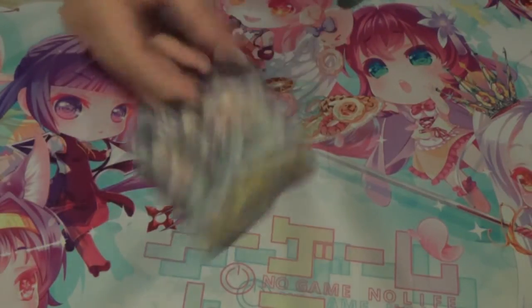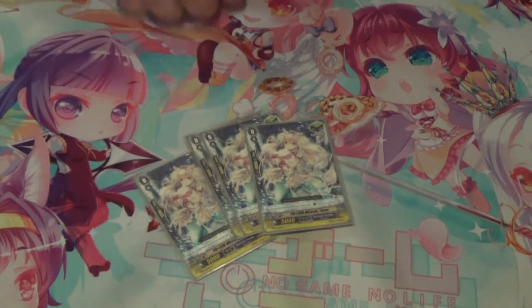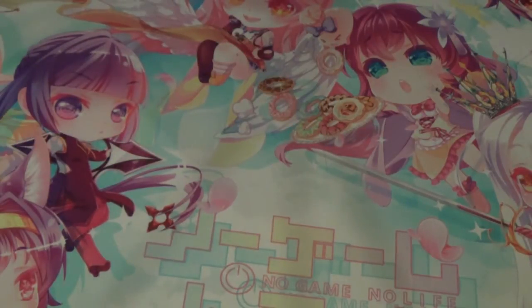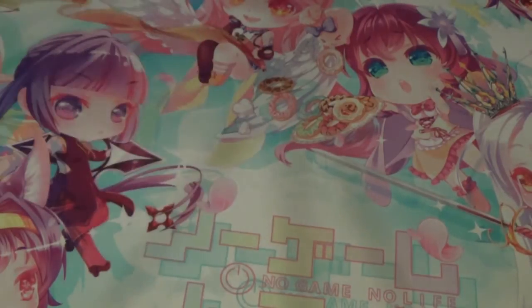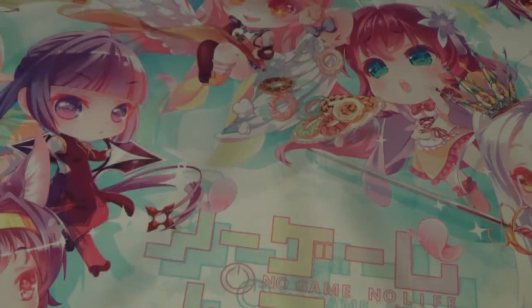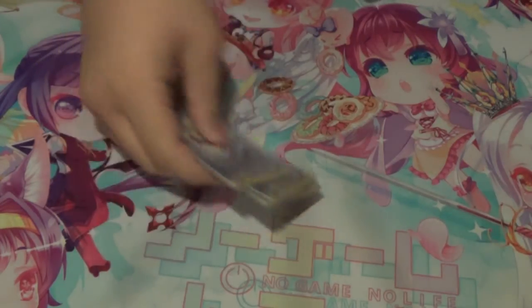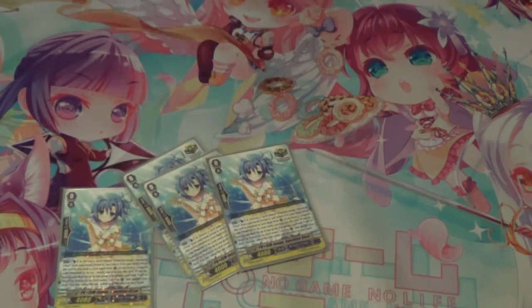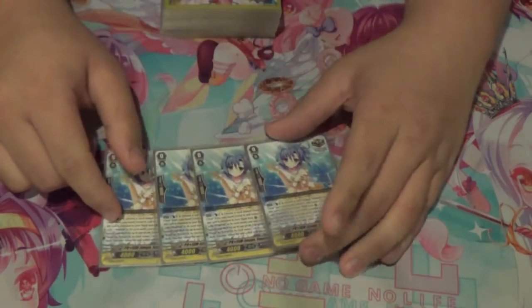Next, we run 4 Prism heals because heals are broken, G Guardians are great, and Prism in the name makes a difference. 4 of the Prism draws because again it's Prisms and draws are nice. 4 vanilla Prism crits because crits are great, and then the new Prism crit — it's a really solid card.